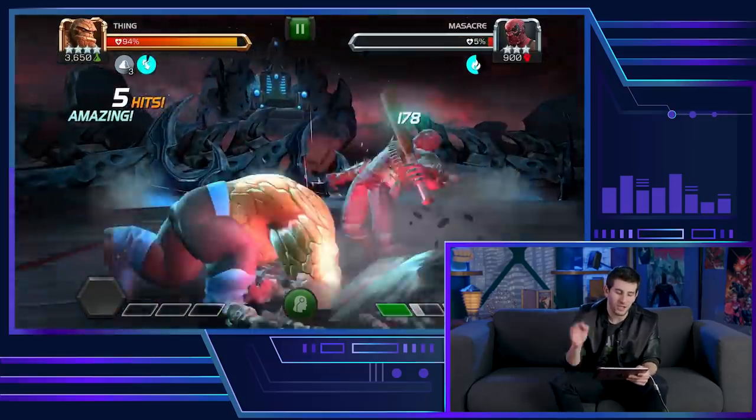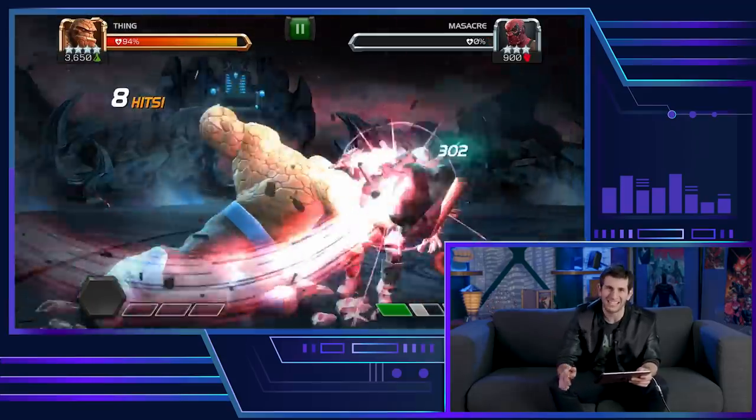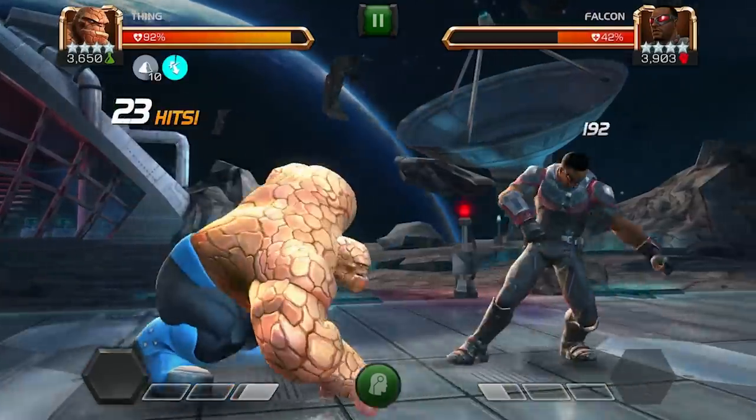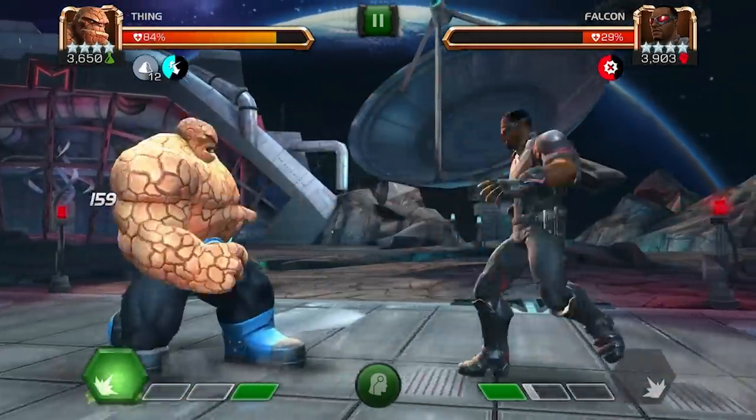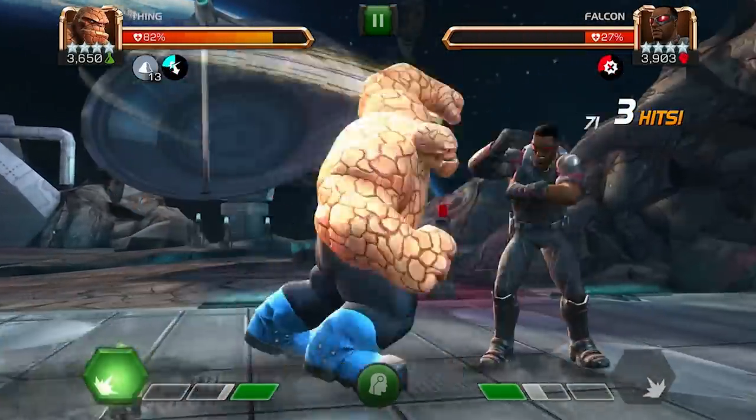Now we can talk about his specials. Special number one is Fists of Stone — each rock stack he has increases his damage, and if he has 15 rock stacks, this attack is unblockable. Special number two is Rushdown — this staggers the opponent, and with 15 or more stacks, it also makes the attack unblockable.